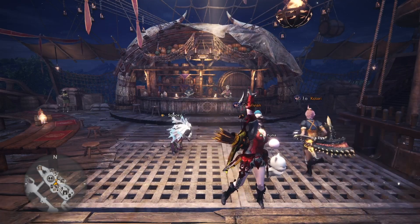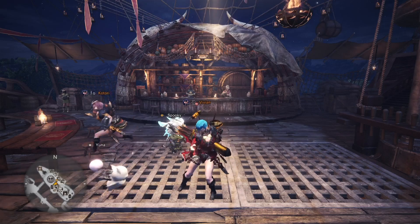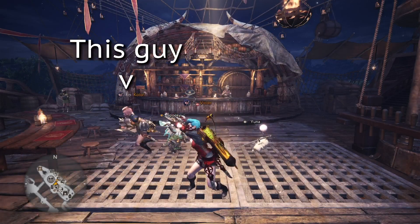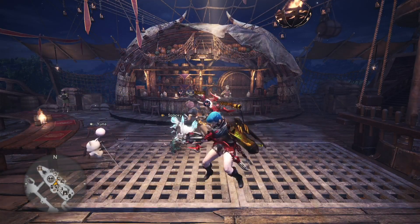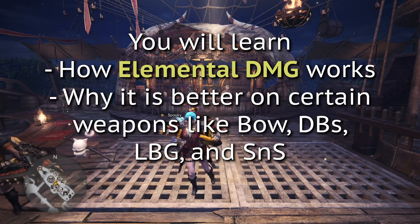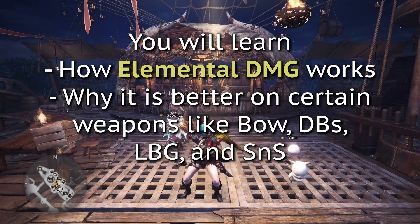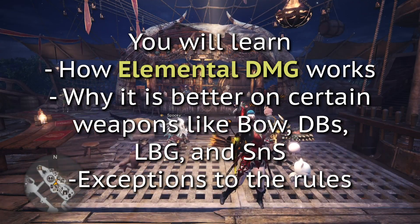Moving on, in this video I will be explaining how elemental damage works in Monster Hunter World with the assistance of my assistant, Tuna. Hi everyone, I'm Tuna. In this video we'll be teaching you about how elemental damage works and why it's better on certain weapons. These weapons include things like bows, dual blades, and sometimes even sword and shield. We'll also be covering a few exceptions to the rules.